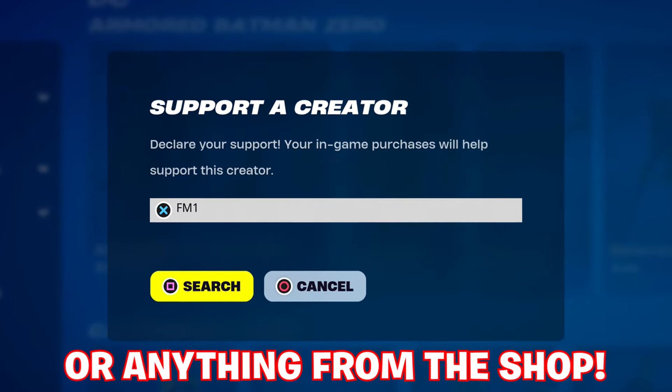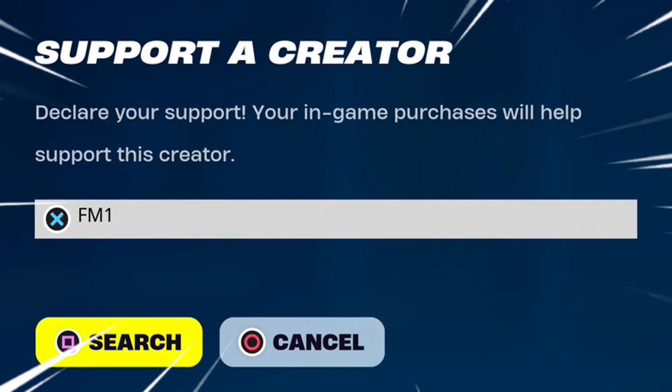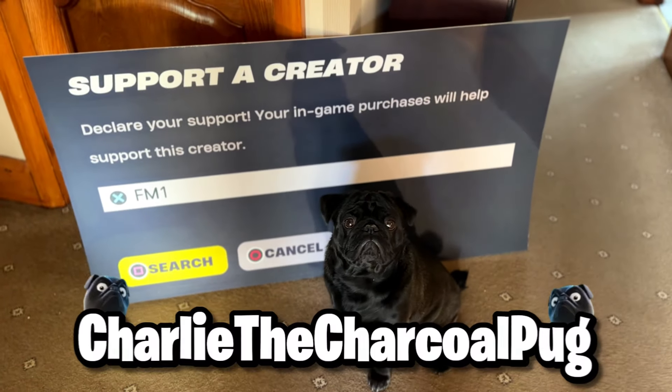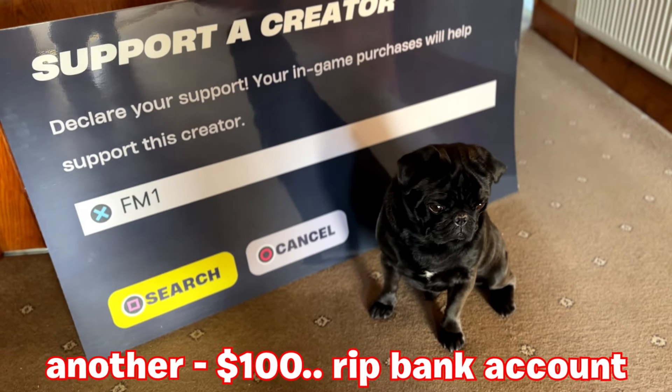Don't forget before you pick up the Battle Pass or anything from the shop, you enter code FM1 inside here — it looks completely different now but it definitely still works, being one of the shortest and easiest codes to enter out there. It would mean the world to me and my dog Charlie the Charcoal Pug. We've got the brand new cutout, so that means another purchase had to be made.